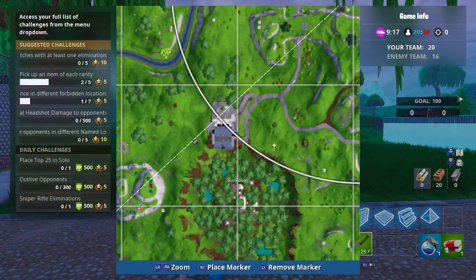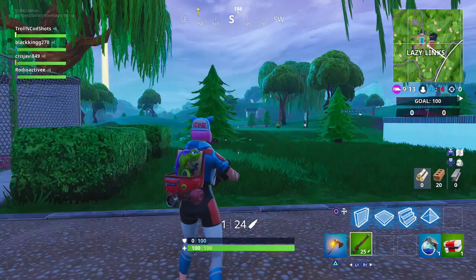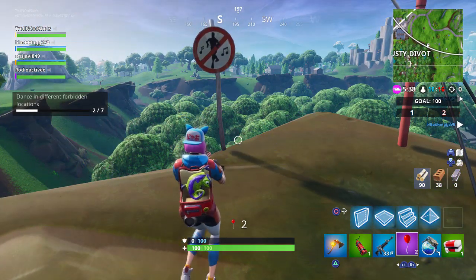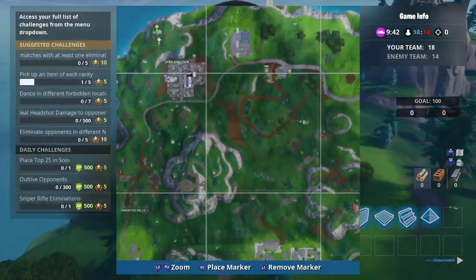The second location is Dusty Divot. If you guys go to this specific location right here, it's next to one of the new zipline poles. All you guys have to do is go here and dance, and that should be the second one complete.